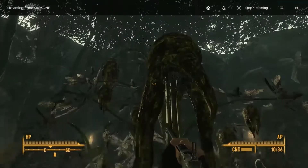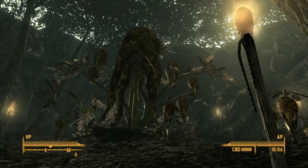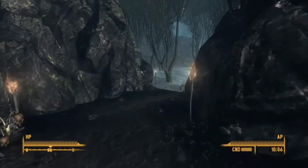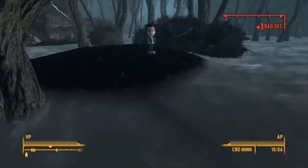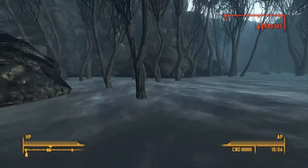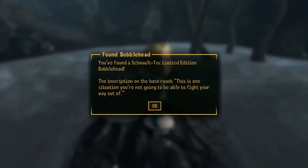Alright, there it is guys - the mother of all Punga fruit. Whoa, what the hell? Uh oh. Oh shit. Oh damn. What the hell's going on? Please don't tell me that's hallucinogenic. Yep, looks like it is. Looks like we're going to be tripping balls. Ooh, a bobblehead! You found a Schmalt Tech limited edition bubblehead. The inscription at the base reads: 'Walked right into another trap. Exactly how stupid are you?' They're not actual bobbleheads - they're bubbleheads. Basically it's going to make fun of me the whole damn time. And of course we're high as hell. This is the strength one - the inscription reads: 'This is one situation you're not going to be able to fight your way out of.'